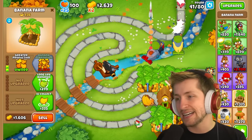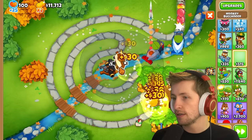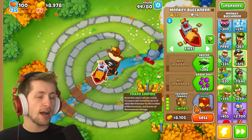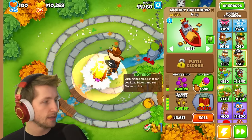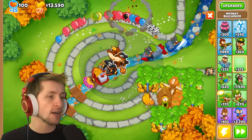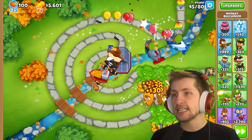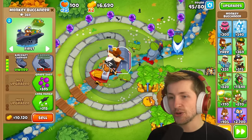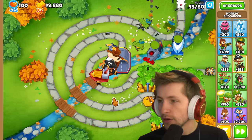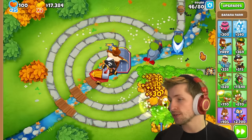Maybe we need to work a little bit more on our defense. You know what's really been crazy recently is the aircraft carrier — it is actually insane how good it is now. We really don't need anything now. We have lead popping, we got camo, we got everything we could ever want, except money. So now we just gotta wait and try to get some banana research facilities.